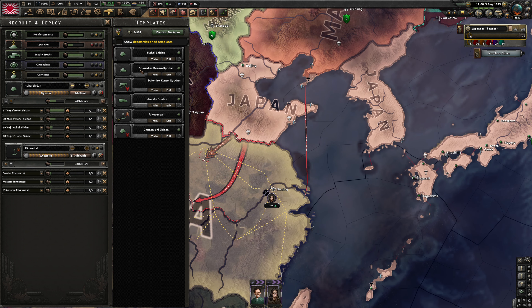Ten Marine divisions employed in Hiroshima. That will make our Marine Corps 100,000 strong in preparation for future amphibious operations.